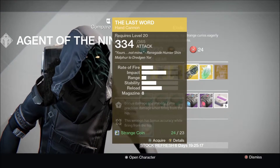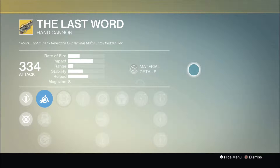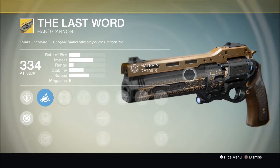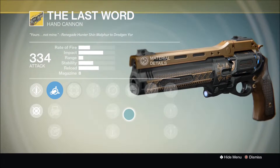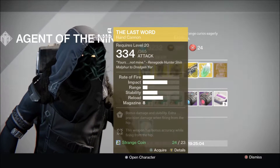Definitely pick up the Void Fang Vestments. The weapon this week is The Last Word. It's been a while since he sold this, and I'm actually pretty glad he's selling it, because I really need this on the PlayStation. I don't have any good PvP weapons right now, so The Last Word is a very welcome addition.